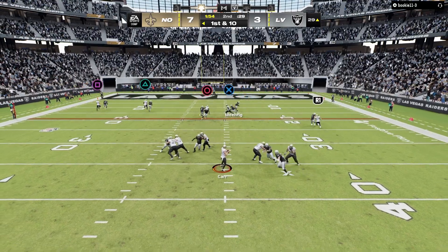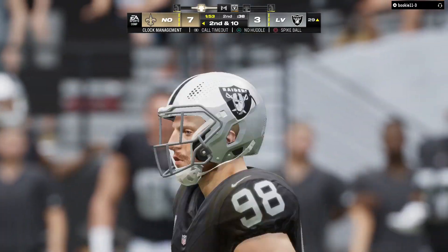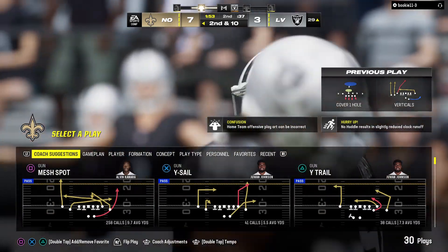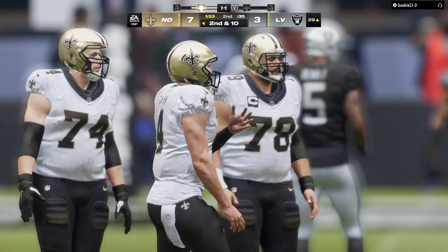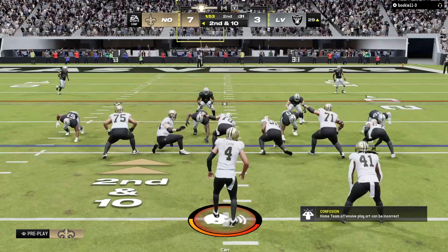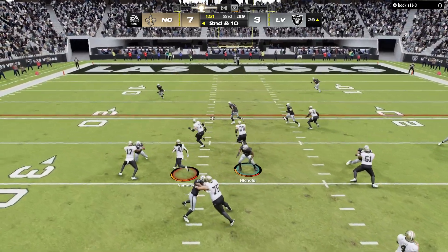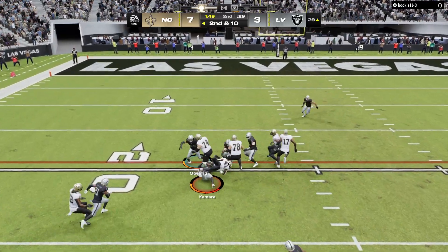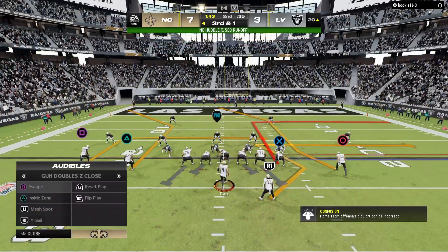Now after the INT it's Carr and he'll be hit as he releases it — incomplete. They certainly knew their challenge as this series began and got a stop on play one. The goal now is to get two more stops and limit the damage to a field goal. On second down, Kamara — nine yards, not quite enough, and they'll be left with third and one.